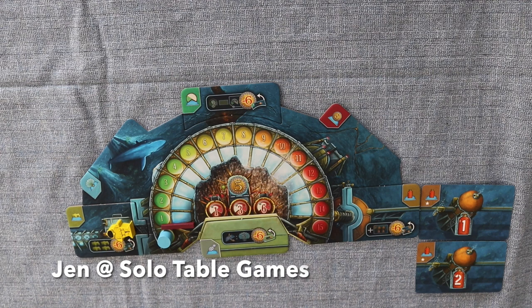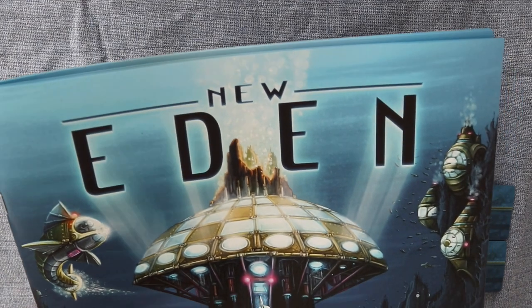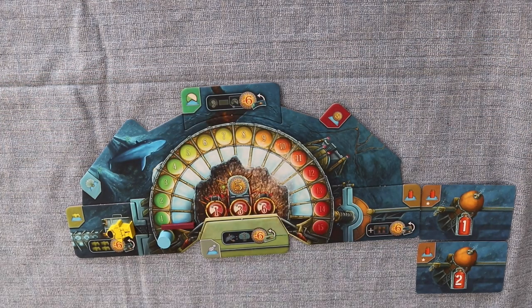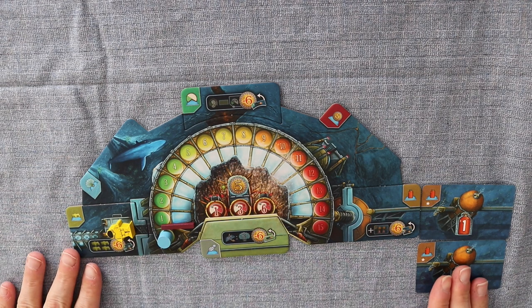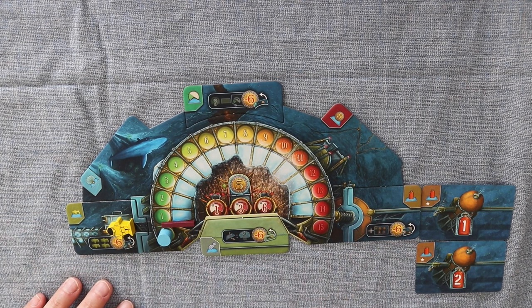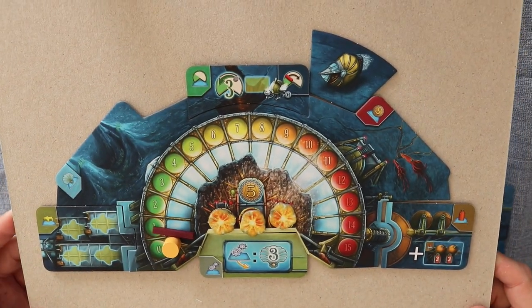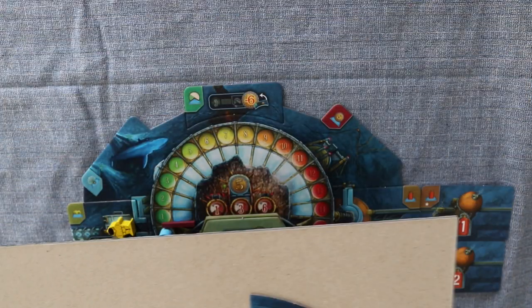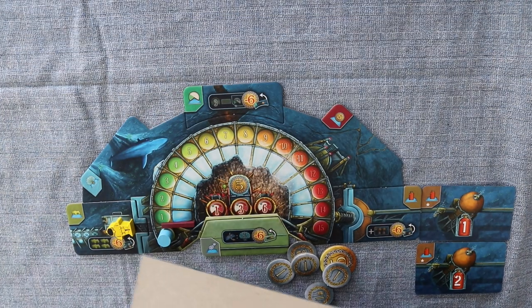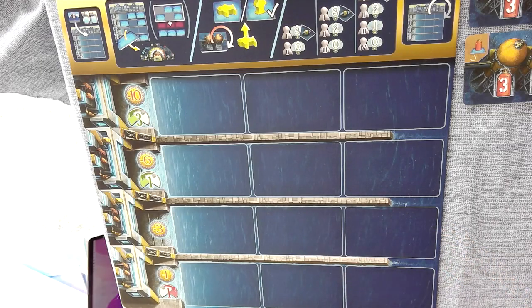Hey guys, welcome to my let's play of New Eden. I just bought this game yesterday and I thought I'd try out the solo mode. This is my setup. I'm the blue player. I have 10 coins at the moment. Here we have my opponent. I have a bit of a limited space so we have to make it work somehow. So first let's fill up the cards - I already shuffled them.